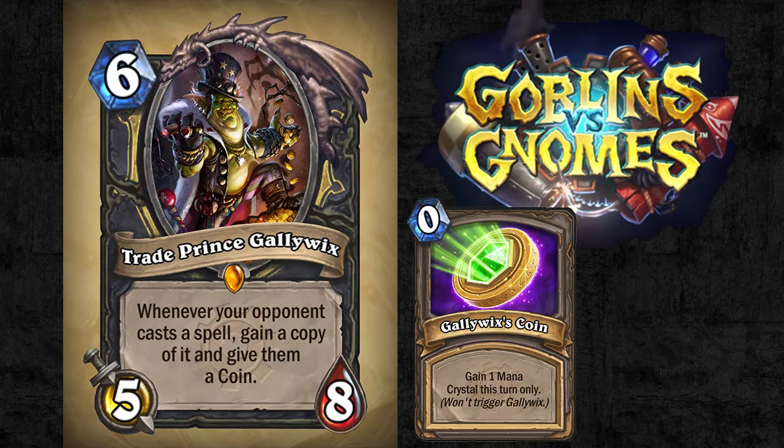This card is something of a fusion between Gadgetzan Auctioneer, Lorewalker Cho, and a solid beefy minion. Since Gadgetzan Auctioneer is getting nerfed down to 6 mana with the same 4/4 stats, it's maybe not going to be quite as viable as it was in Miracle Decks in the past. Taking a look at Gallywix, he might even be a better choice than Gadgetzan Auctioneer at this point.